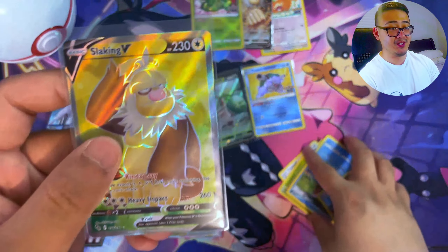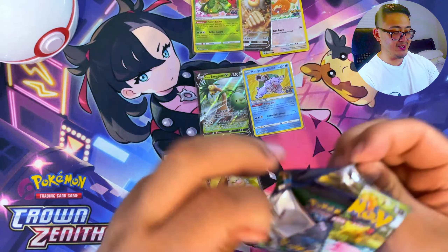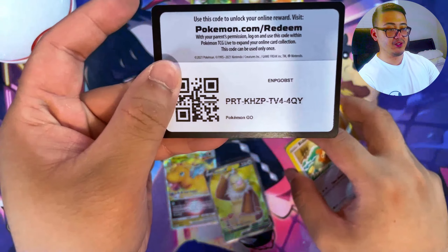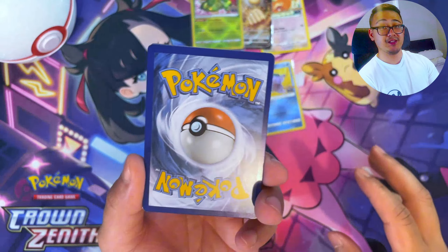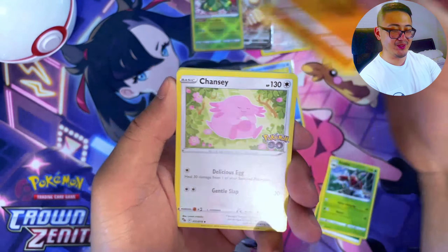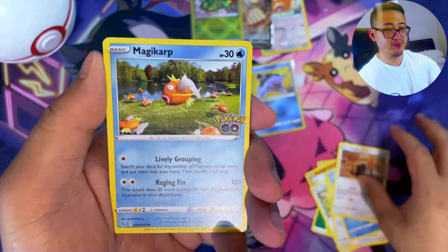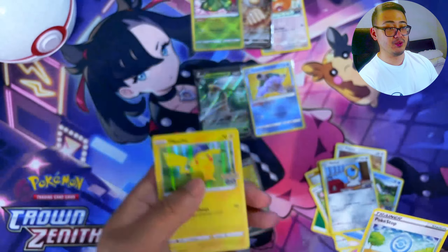All in Team Instinct - team yellow, the best team in Pokemon GO! Let's tap that for good luck. Last pack - are we gonna end it off strong? Code card again for you guys - that's the last code card of today's video. Guess the energy one last time - metal energy. We got Aerodactyl, Solrock, Lucky Leaf pull through, Voodoo, Wimpod, Pidove, Magikarp, Meltan, and a nice reverse Pokestop plus a hollow Pikachu to end today's video.